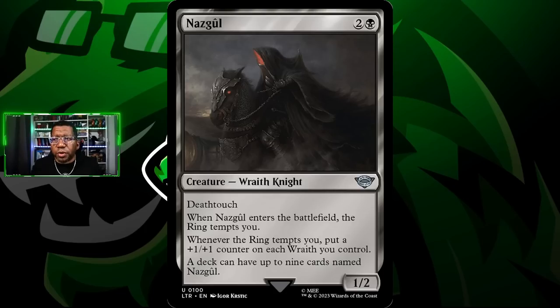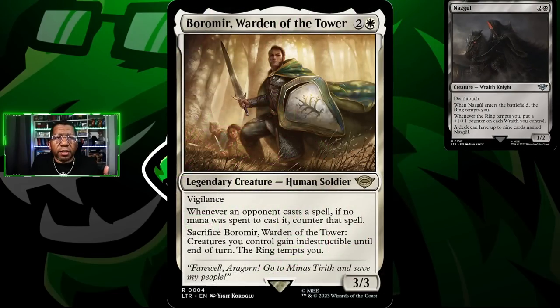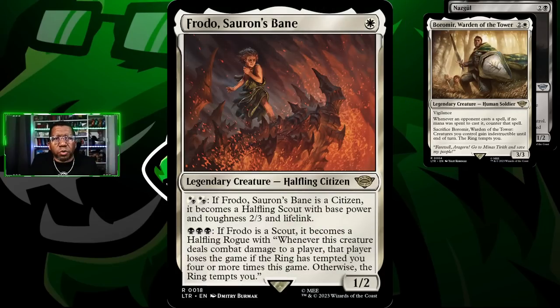It seemed easier to just program it to give you a different art whenever you play one, but it is what it is. You can have nine Nazgul, and that's one of the reasons you want to play this deck. It's a 1/2 with deathtouch, gets tempted by the ring - which is awesome - and then you get to put a +1/+1 on each wraith you control. Notice that says 'each wraith' and not 'each Nazgul,' so we'll have a couple other wraiths in the deck.